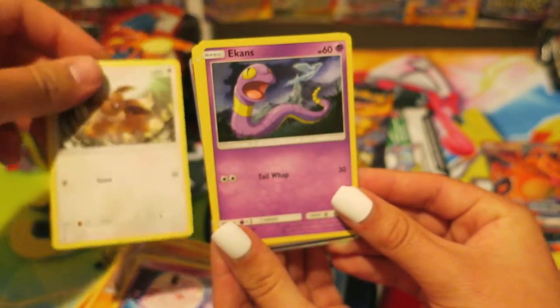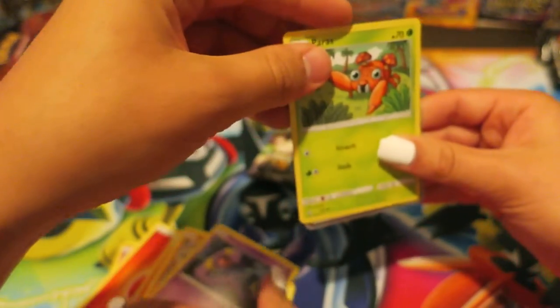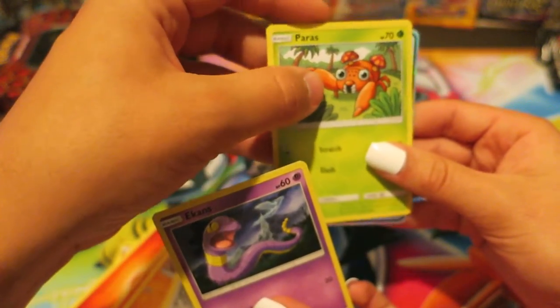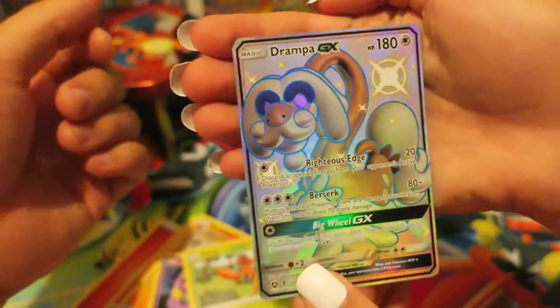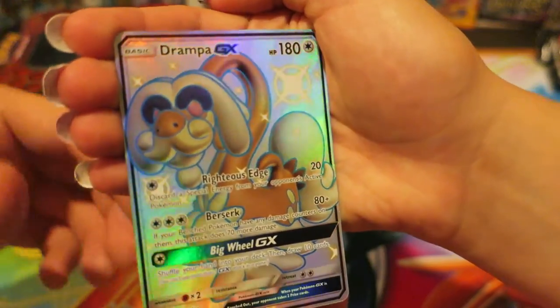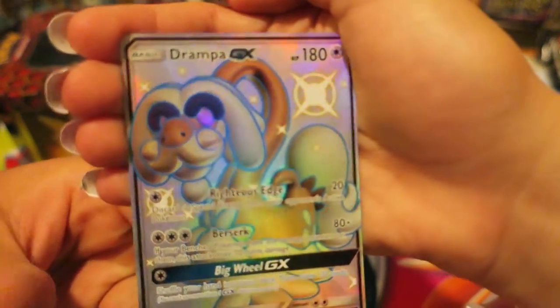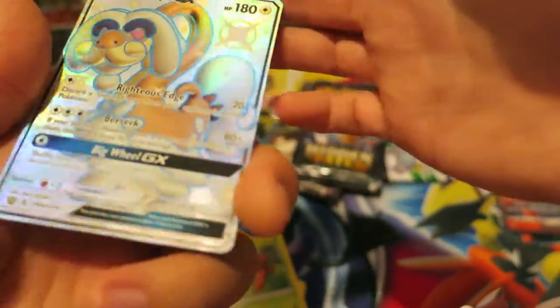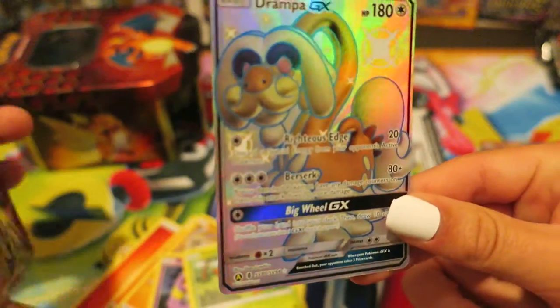We have an Eevee, and we got something cool coming out of the back — we have an Ekans. We kick things off with a Shiny Drampa GX. This is a reprint of a card from Guardians Rising with the alternate artwork at the bottom — a pretty cool pull. He will go in a sleeve very, very soon. Looks like an old man. That actually worked out really, really well — that was a cute way to do it.